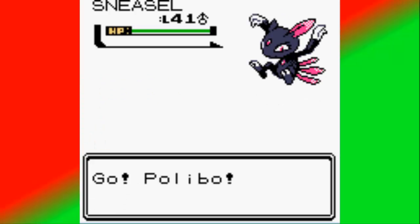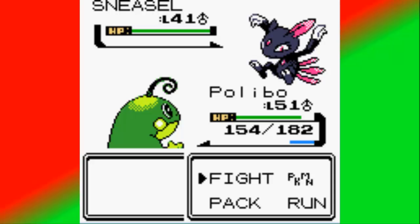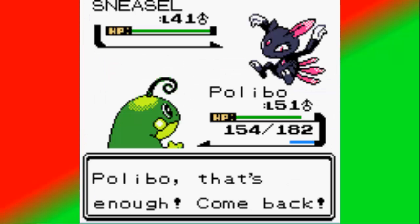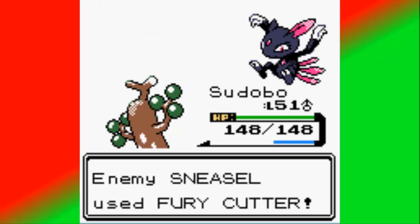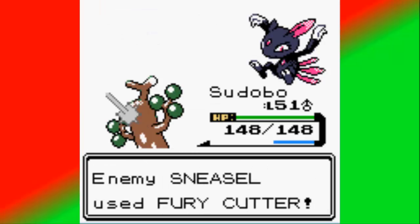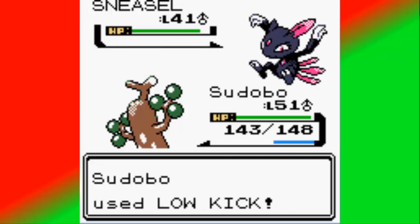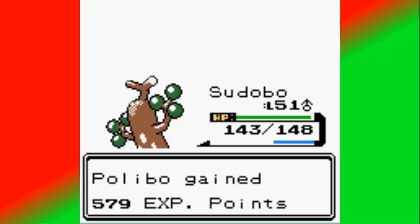Gonna start off with a Sneasel that he stole from that boy in Sinewood. Being an Ice-type Pokemon, it's probably good if I threw him out here. He has a Fighting-type move, but luckily it's not using Ice-type moves. And I could easily recover with Leftovers. Being 10 levels over... and Critical Hit! Probably needed it.